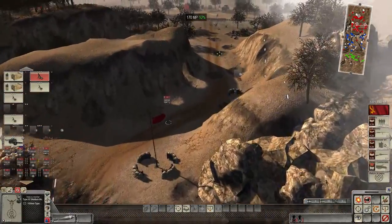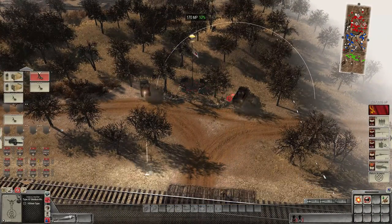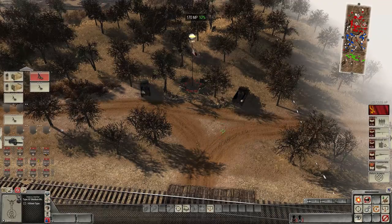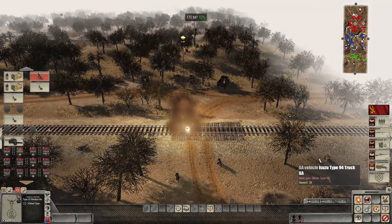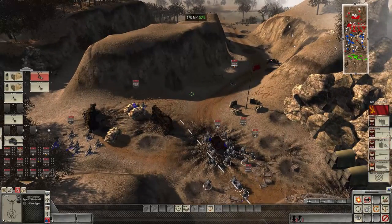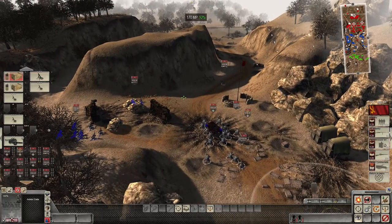We've got ourselves an artillery gun here — 150 millimeter mortar, I should say. It basically is an artillery gun. All we've got to do is launch our nuke at these guys and they're toast. Let's see how close our mortar gets before it hits that vehicle — see how close we need to get. Oh, look at that, landed right on top of the railroad track. Let's get a little bit closer and see how much damage we can cause these 20 millimeter trucks.